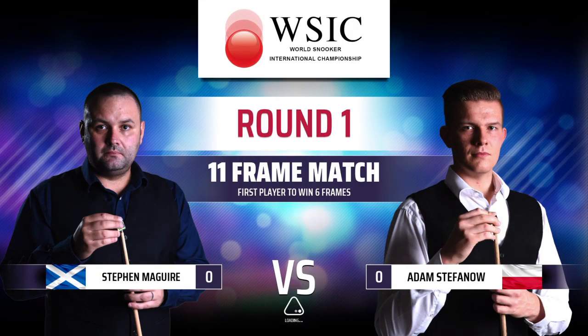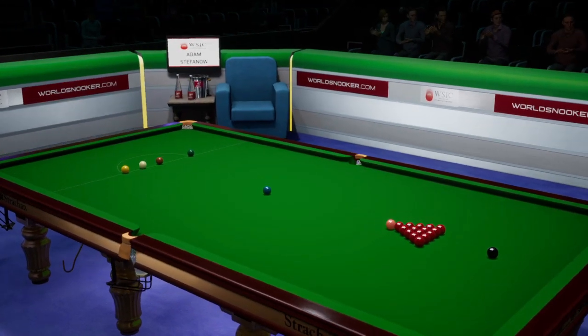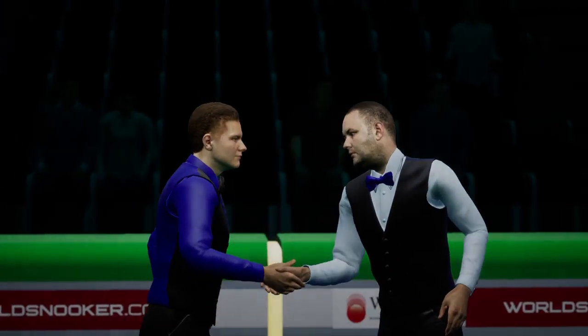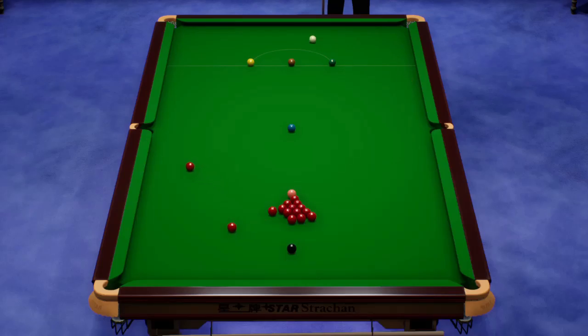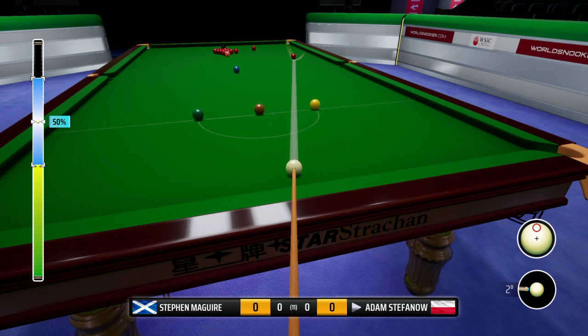Hey guys, welcome back to another episode of the Rising Star Challenge in hard mode with our rising star Adam Stefano, who is now facing Stephen McGuire in round one of the Masters. This is an 11-frame match, so the first player who wins six frames gets to book a place in the second round. Stephen McGuire to break — we've played him before, we know he's good but beatable. Let's put the bad result against David Gilbert behind us.